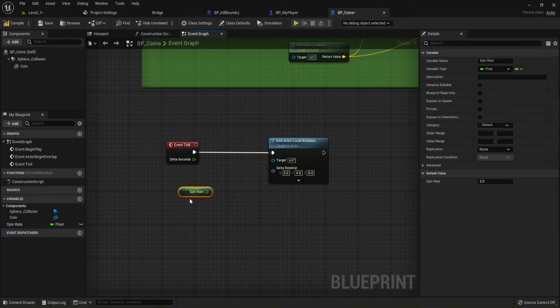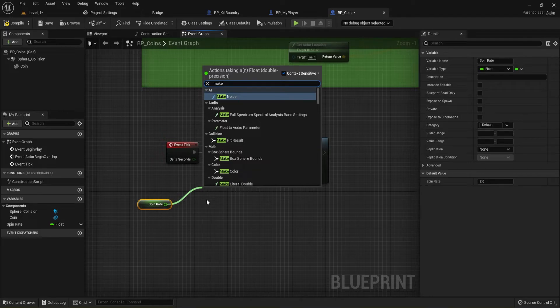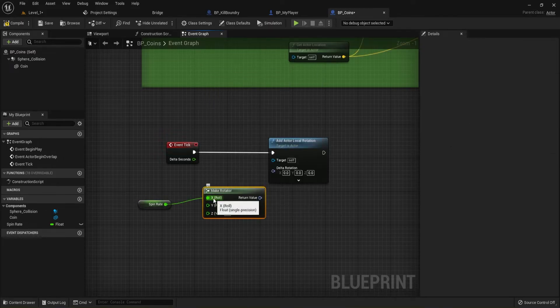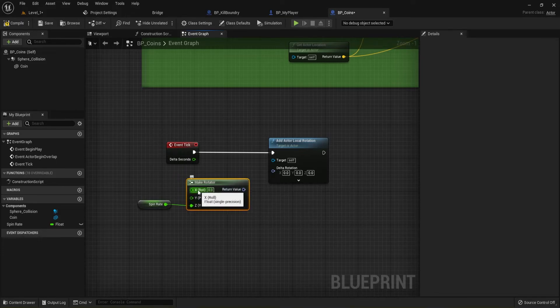Down in Variables, hit plus and create a variable called 'Spin Rate'. Change its type from Boolean to Float, then compile so we can set the value. The spin rate was about 2 rotations per second in my demo. Pull out the variable and make a Rotator from it. We don't want it on the X-axis — that would rotate it the wrong way. Hold Control and hover over the pin to get a hand cursor, then drag and drop it to the Z pin so it spins around the Z-axis.